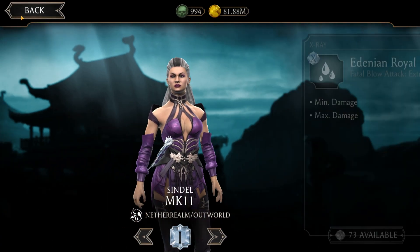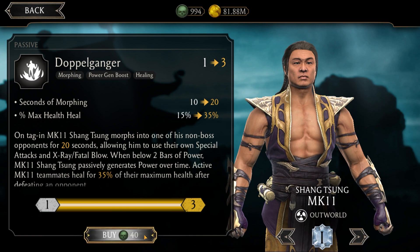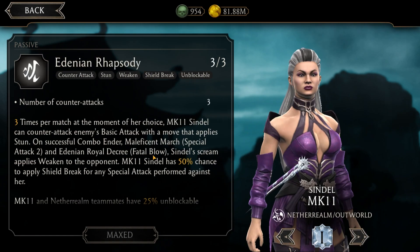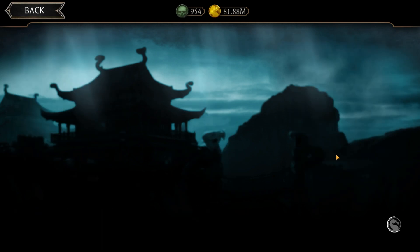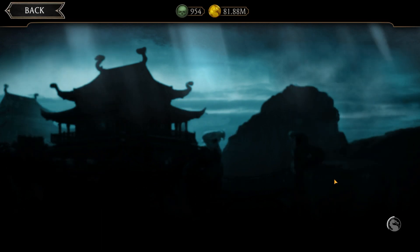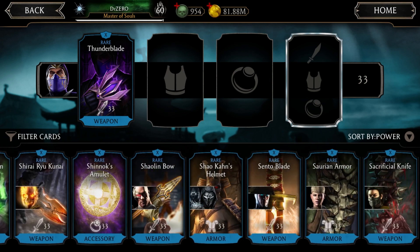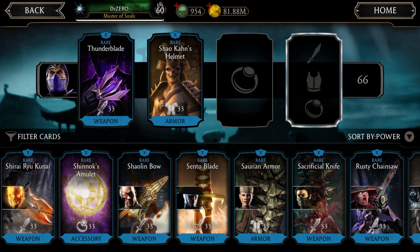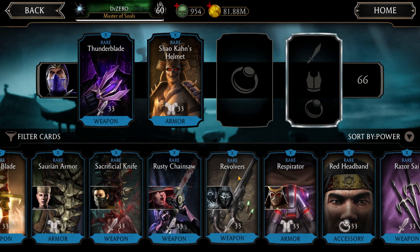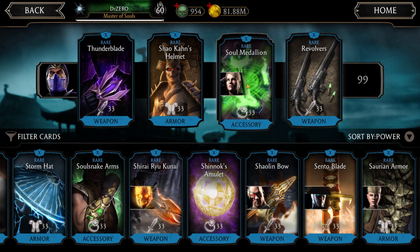They are ready and I'm gonna use every one of them to beat this boss. There goes 40 souls. Let's use MK11 Rain. I'm gonna give him his piece first, then this one, and for unblockables let's give him the revolvers piece, and for power generation I'm gonna give him the soul medallion.